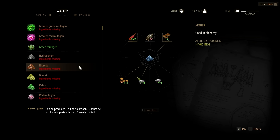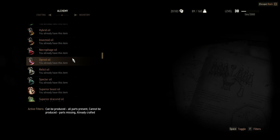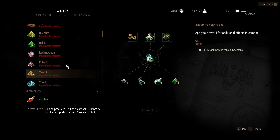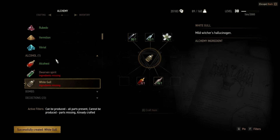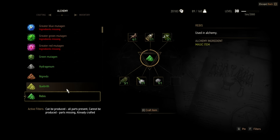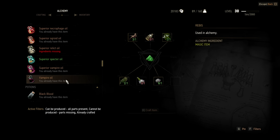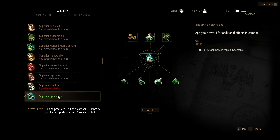Can we craft the Superior Spectre Oil? No, we're lacking Rebus. What do we need for Rebus? We need White Gull - what a shock. We need White Gull for everything. Get some White Gull, get some Rebus, and then finally we get the Superior Spectre Oil. Those Spectres won't know what hit them now. I'm decked out in Ursine heavy armour - their sword blows will just glance off - and now I can do superior damage to them as well. No longer will these cretins be the bane of my existence.